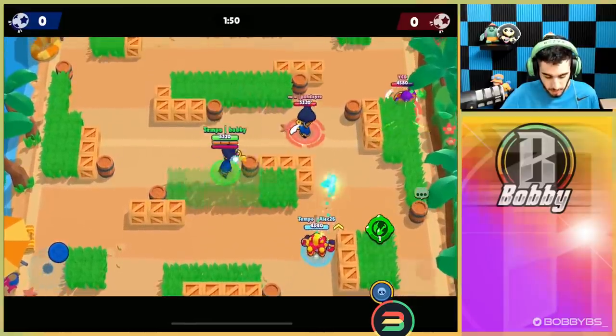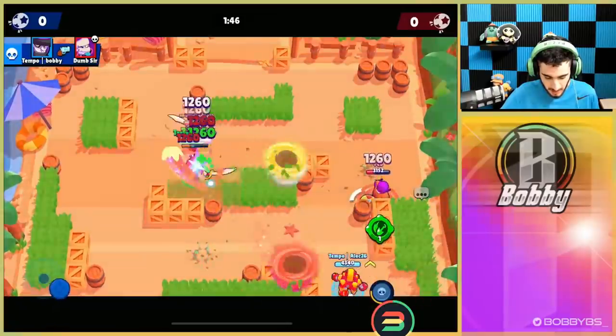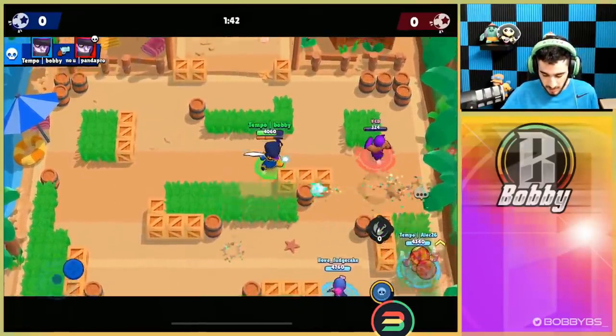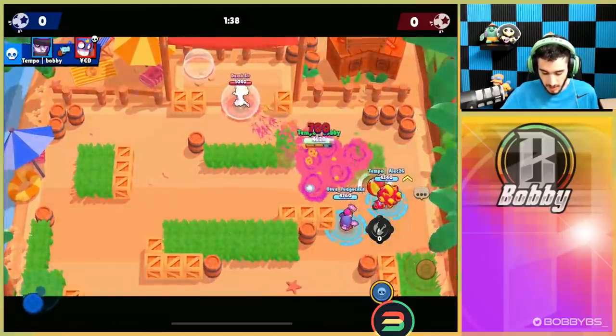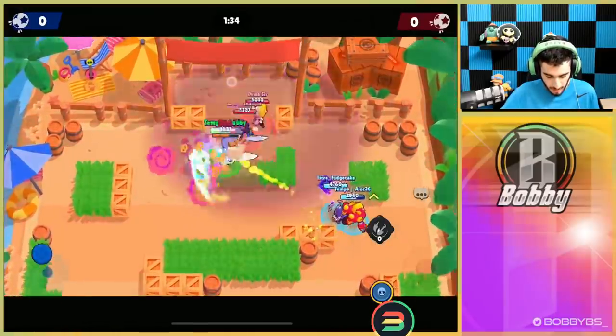We're one shot away from super here. Hitting multiple people with your bats is something that really defines what a good Mortis is - it's very important. Right there we hit three people with the bats and we're just chaining bats, getting really easy kills because literally all we need to do is chain those bats. We end up getting the team wipe.